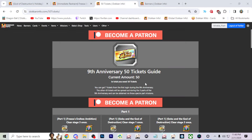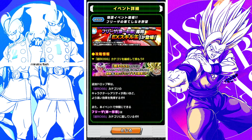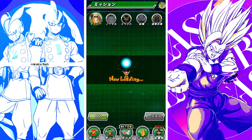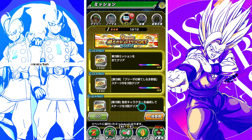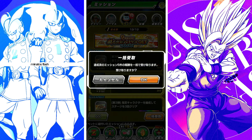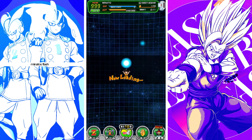You also get seven tickets just from logging in during the ninth anniversary, spread through all three parts. To summarize: awaken them fully to LR, clear their story events, use Bierce on the team, rainbow them — you need them at SA 10 to rainbow them anyway — and you're good to go. I went ahead and finished farming these, and we now have all 50 tickets for the summon.